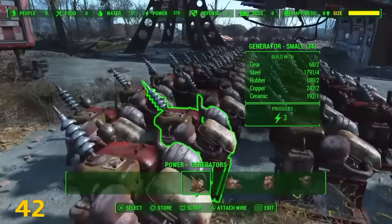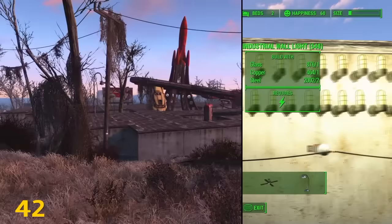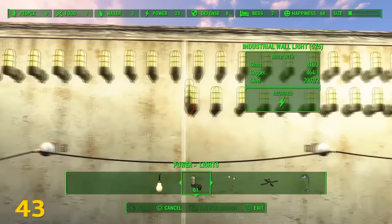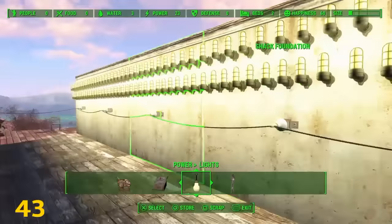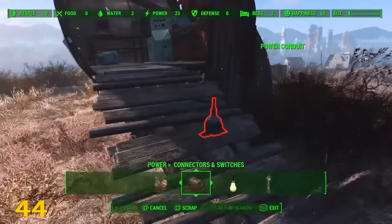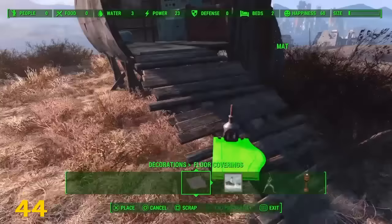To demonstrate size limits: 126 small power generators at a location can be replaced with 184 foundations at the same spot. As long as an object doesn't have a direct connection to a power source, your power source will power them infinitely. If you're having trouble dragging a connected power connector into a location, simply place it on a rug or mat and then drag it into the same location with no problems.